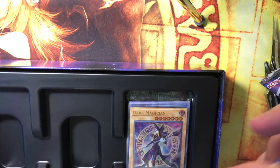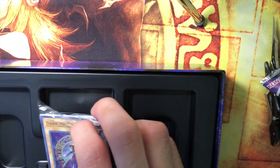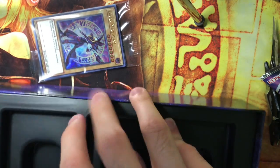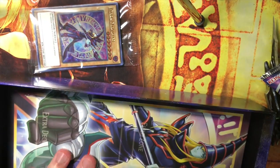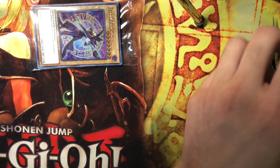The packaging could really be better. It's interesting how it's not consistent — sometimes the seal is here in the center, and I wonder if it means anything. We got a playmat. Do check out the previous videos if you want to take a look at the playmat. This is just more of a quick opening.